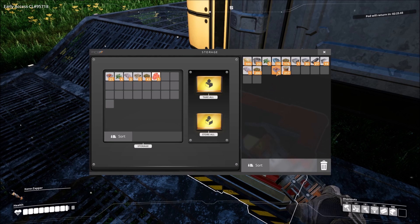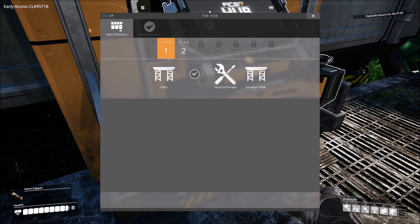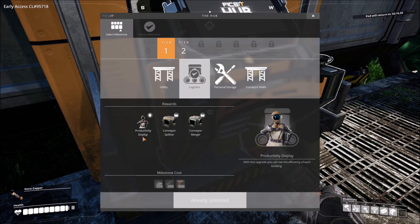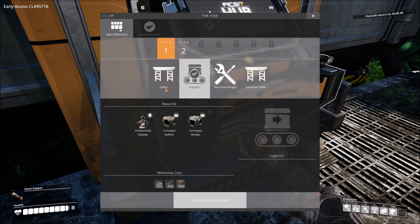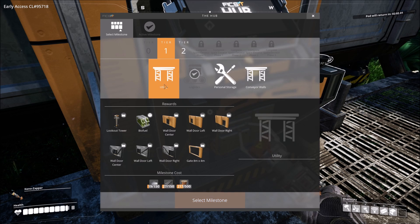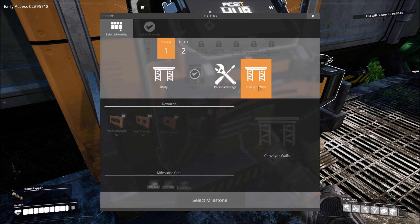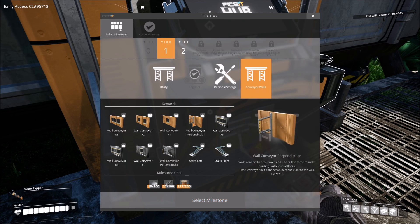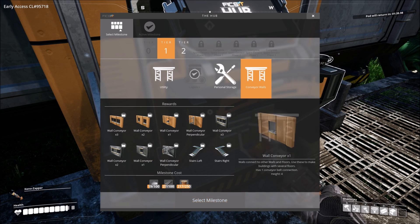We're in good shape. We've got a little bit of time before that comes back. If we look at our milestones, we're going to get a productivity display which will show us the efficiency of each building — that's going to be awesome — as well as our splitter and merger. Next I'm thinking biofuel. We've also got personal storage, though I'm not terribly worried about that. Conveyor walls are going to be great once we start getting into multi-level facilities, and of course staircases.